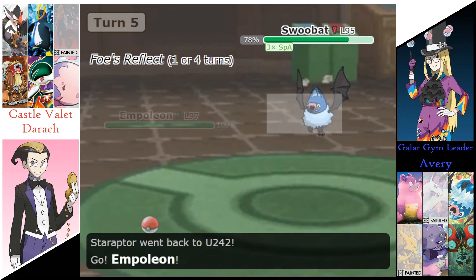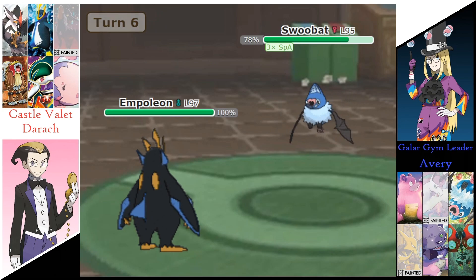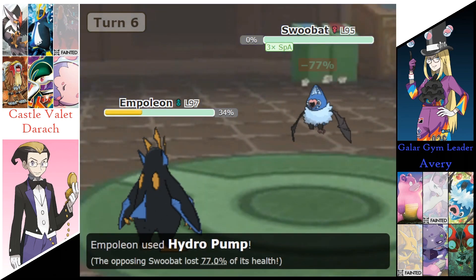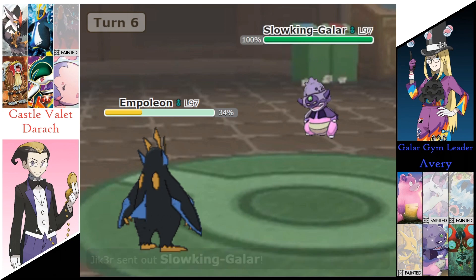Staraptor is going to go for a U-turn out of there and switch into the Empoleon now. Swoobat is already terrifying. Energy Ball is doing 66% to Empoleon. Hydro Pump does take out that Swoobat, getting that threat off the field immediately.